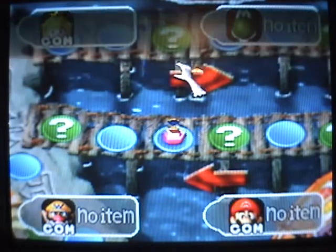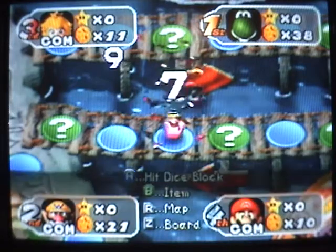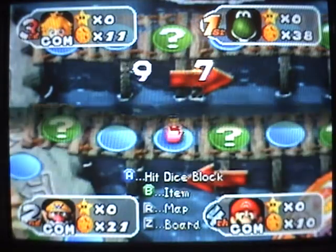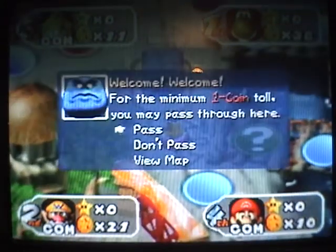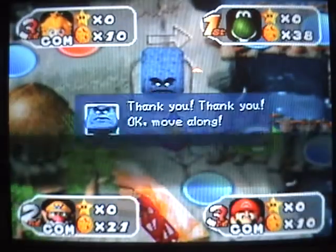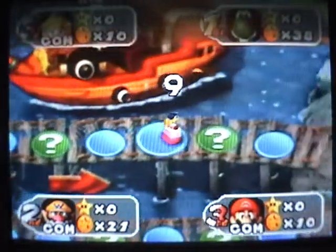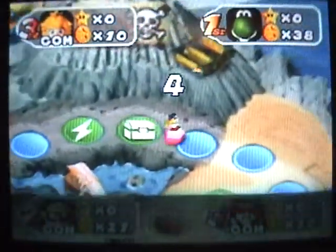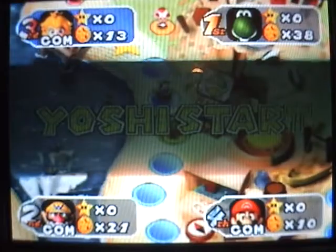Items only work once and you can only hold one at a time. If you get doubles on the dice, you actually get coins from it. And I believe if you get double sevens, you get 30 coins — lucky sevens. I hate the number seven. It's one that gets far too much recognition for no reason.